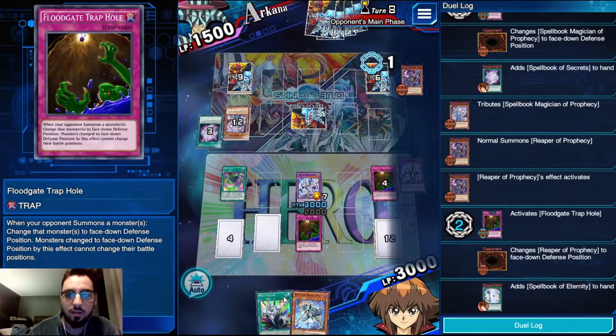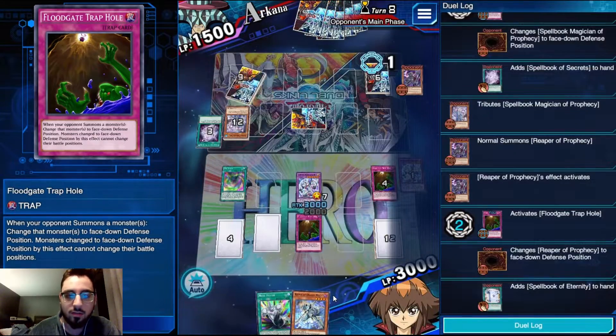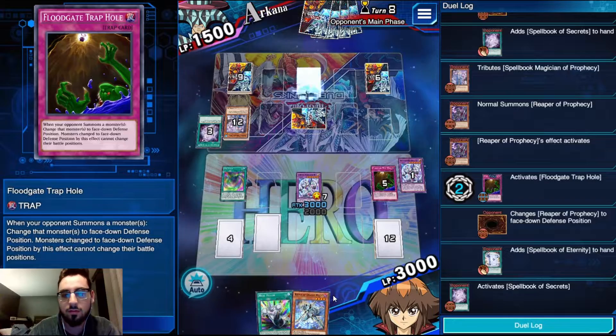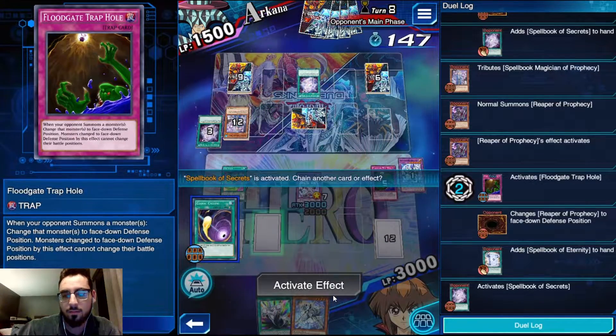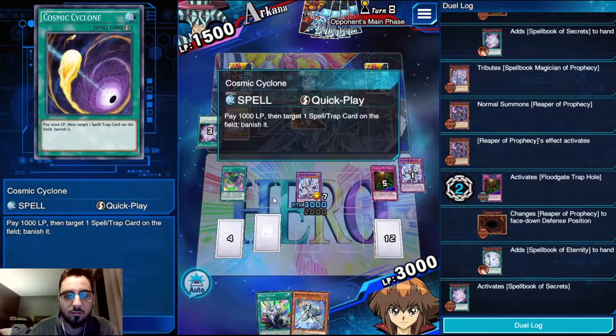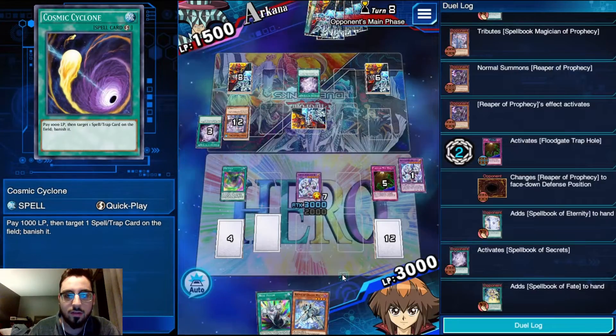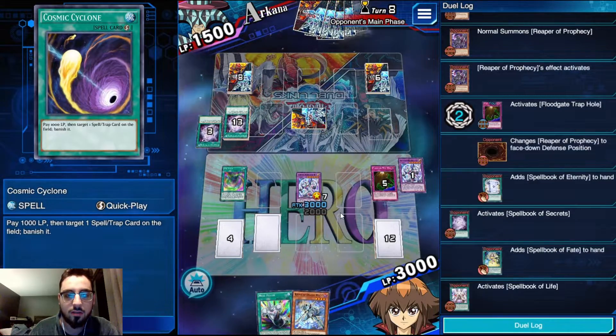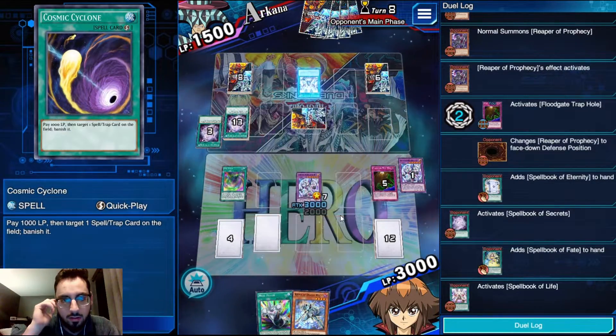So flood it and then he'll grab - I'm assuming it's Fate from deck. Eternity, okay, that makes sense as well. But on the following turn we should be able to Marine Neos as well as Aqua Dolphin or Aqua Neos. He's just going to add the Fate here and he can't Fate because he doesn't have a face-up Spellcaster. So we are set.